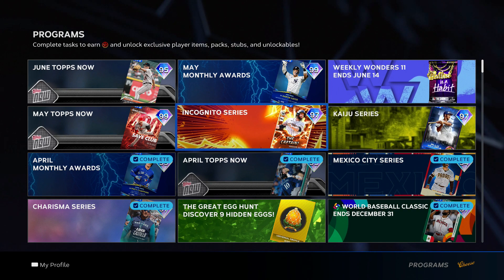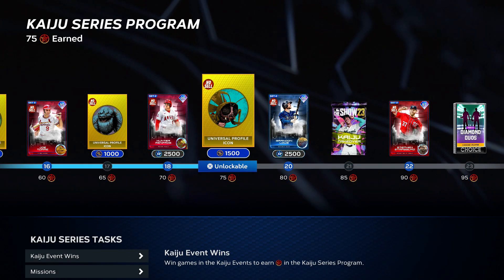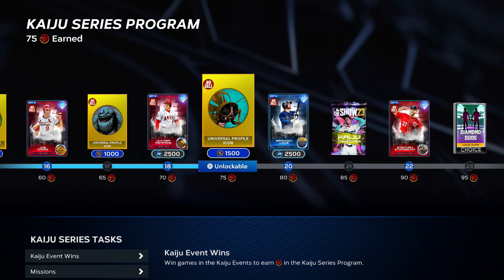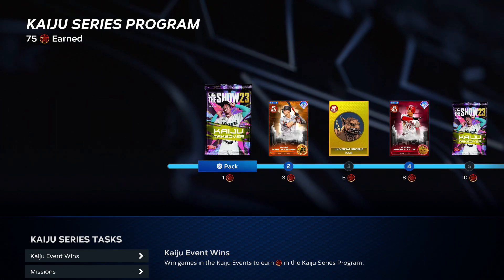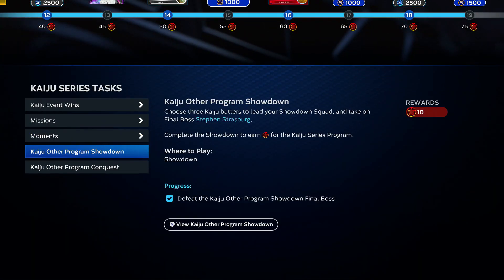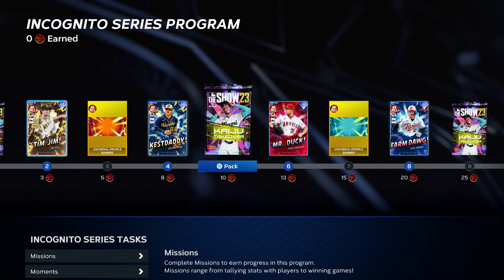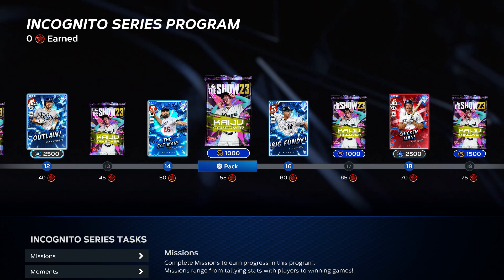Now there are two programs that are pretty time-intensive — Kaiju and Incognito. I haven't even finished Kaiju and I haven't started Incognito. But each one gives you 12 non-sellable cards each, so that's another 24 cards right there. If you finish these up you'll already have the Set 2 collection pack. These ones do take a little bit of time, but the 12 non-sellable cards from each make it worthwhile.